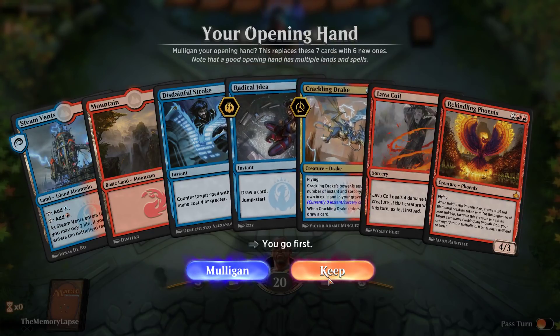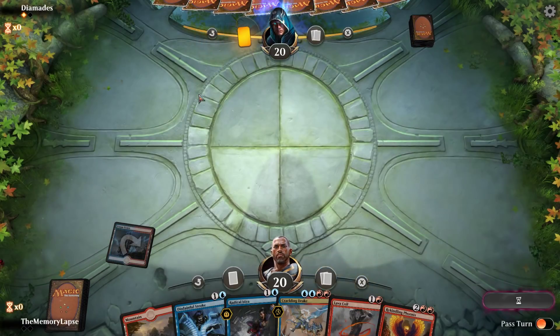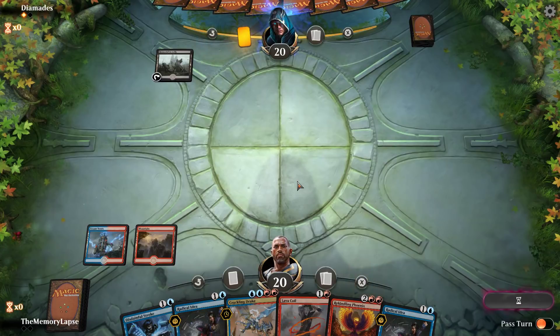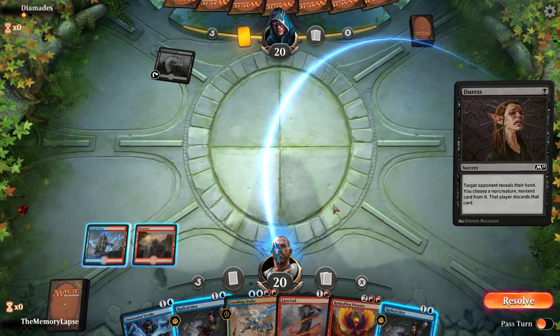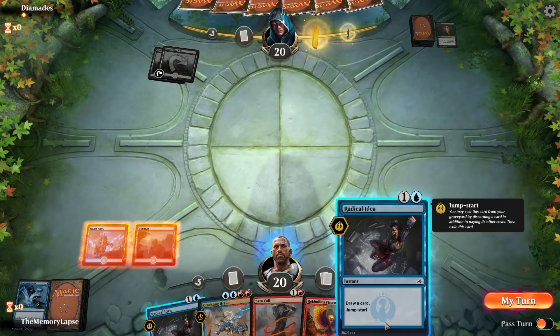All right, I like this hand. We have these Radical Ideas that we can cycle to try to get to our fourth land drop. Rekindling Phoenix rates a lot better against Ravenous Chupacabra than Crackling Drake does — Crackling Drake, excuse me. They open on Duress — go for it. I'm guessing they'll take the Disdainful Stroke — yep.